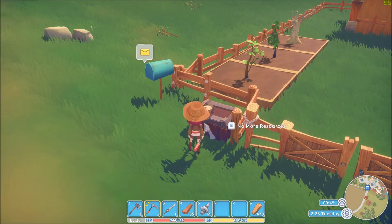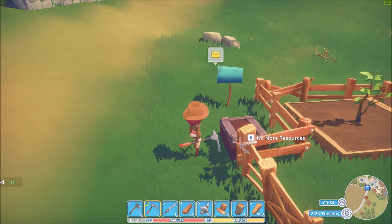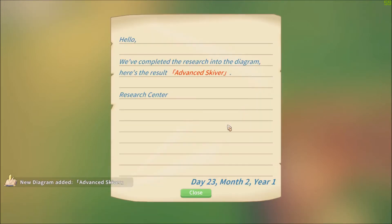And here is our first delivery of wood. Nice. Thank you for helping us save the tree farm - we are deeply in your debt forever. We can provide a certain amount of wood every day and we'll deliver it to your storage box by your house for free. This is our thank you. If you want more supplies you can pay a one-time fee at our registration table to increase the output. Thanks again. And we got a diagram for the advanced skybar.